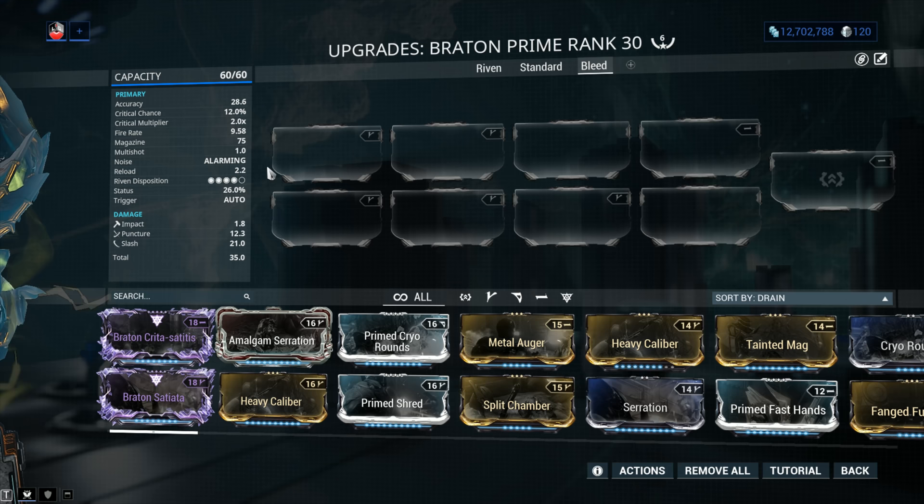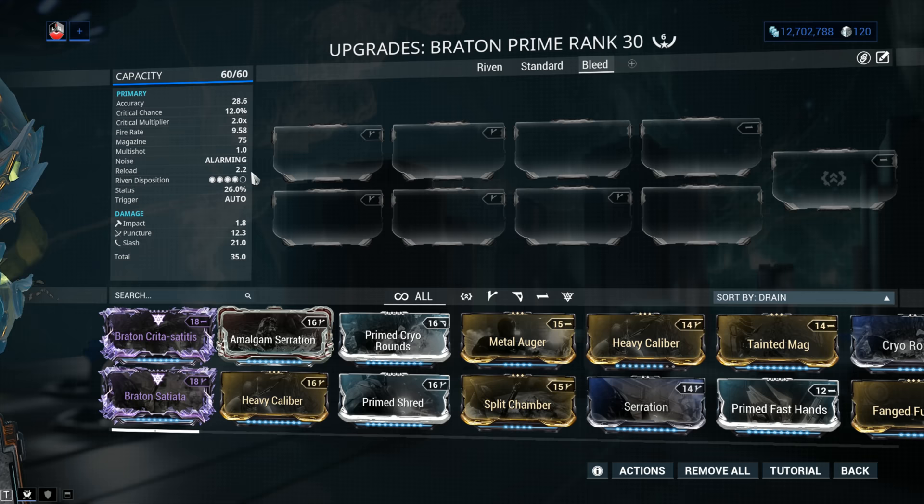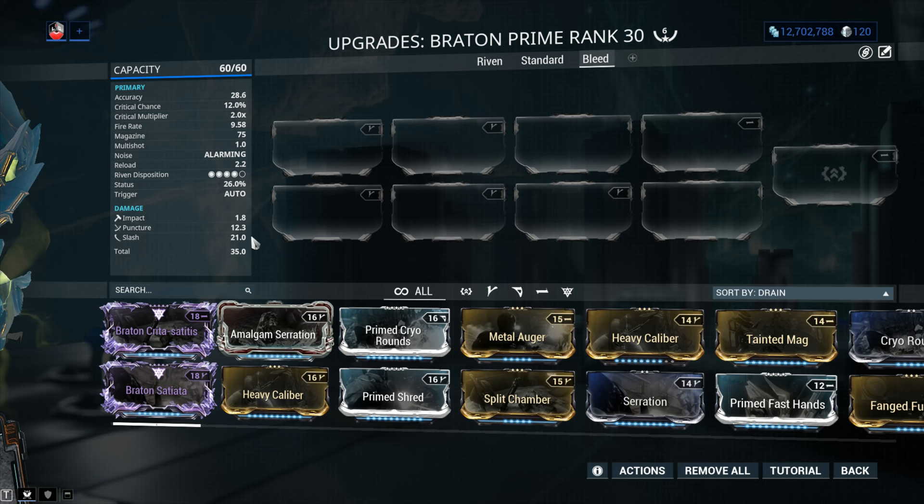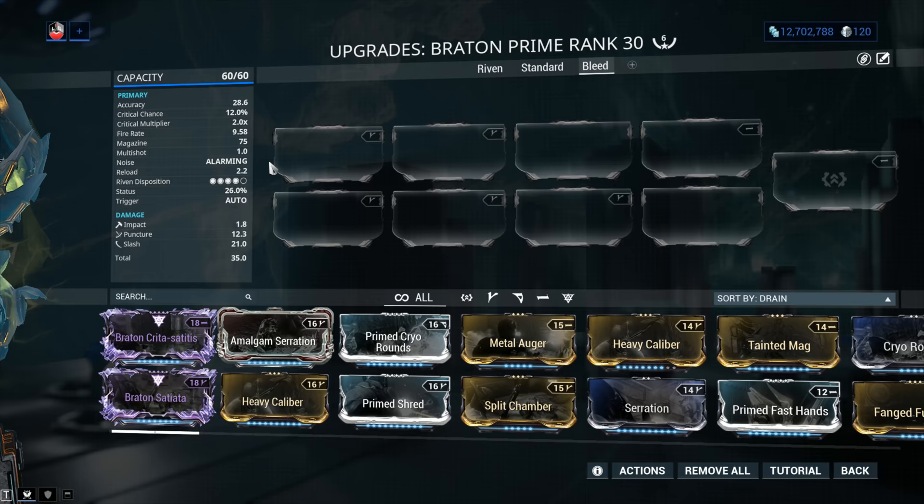Status chance of 26%, which is super solid. When it comes to damage, you've got the full array of IPS — Impact, Puncture, and Slash — and the highest amount by a landslide is Slash. So of course we're going to mix this in with a little bit of Viral damage. The total damage per bullet is 45, and all of these do add up.